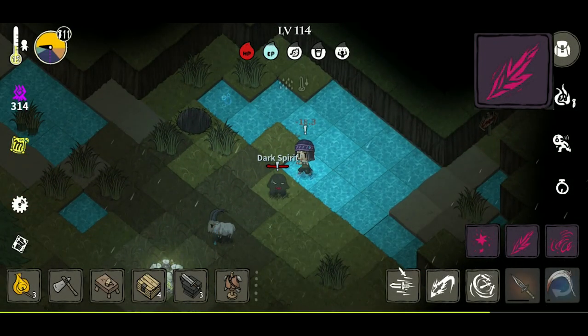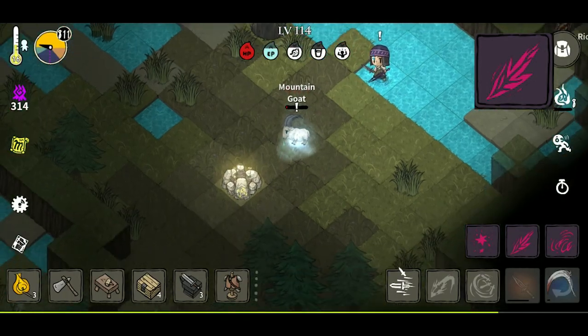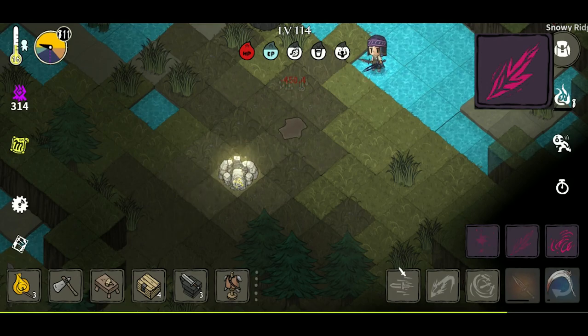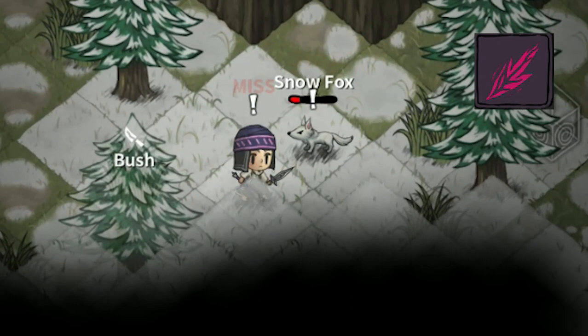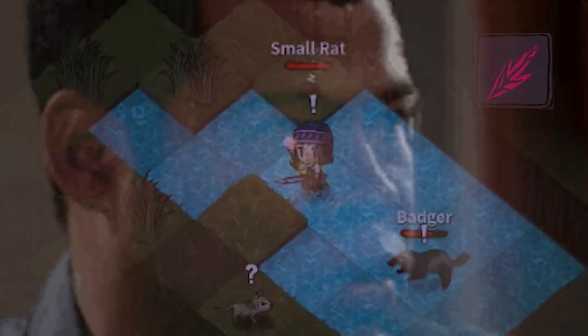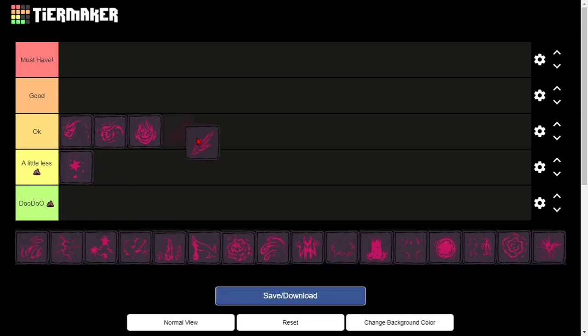The next frost spell is called Ice Spear. This spell actually pierces through enemies, so if enemies line up you can hit them in a straight line. This spell also has the chance to freeze. But rarely do enemies stack up in a line just for you — they usually surround you, so those kinds of situations are unlikely. So I'd say it's okay.